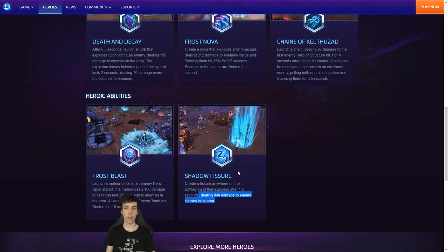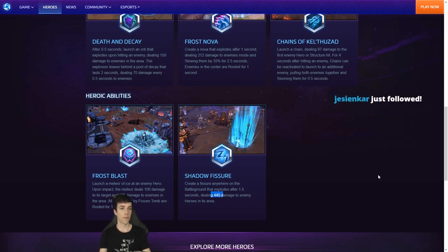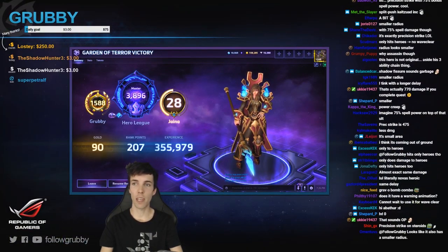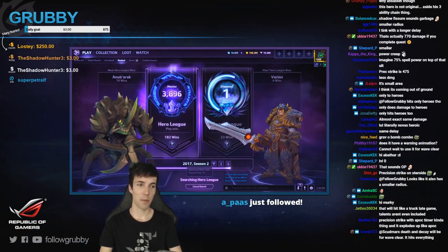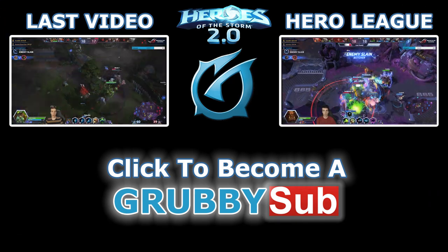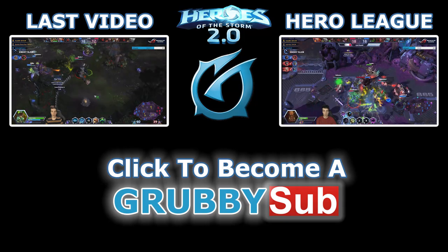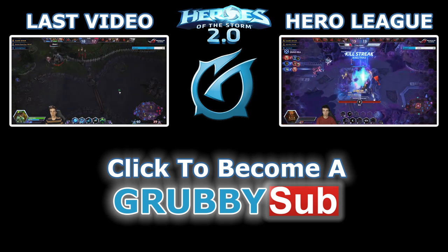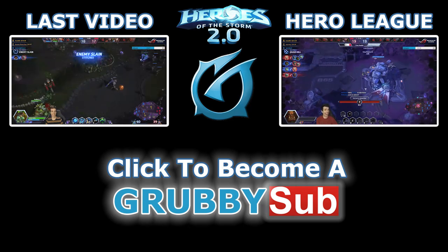And remember — 75% bonus ability power, and this is the level 1 value. So how much will he do at level 10 if he completed this quest? 1140. If he completes this quest at level 10, Shadow Fissure will do 1140 — which is more than Precision Strike. So that's Kel'Thuzad's kit. Now let's go play some more Dreadlord Jaina — of course we don't have the skin yet, but we can still play Jaina by God.